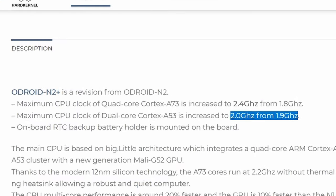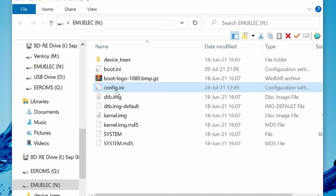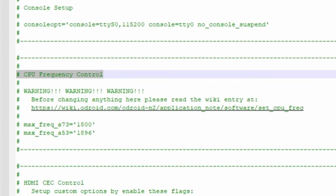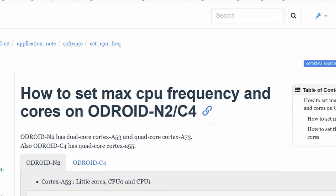To push the clock up, we need to go to the EmuElec microSD and open up config.ini — we'll use Notepad++. Opening up the website, we get nothing specifically for the N2 Plus.